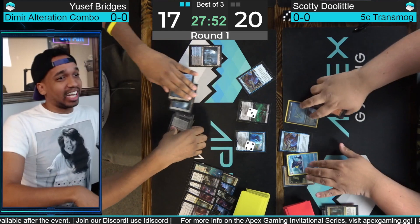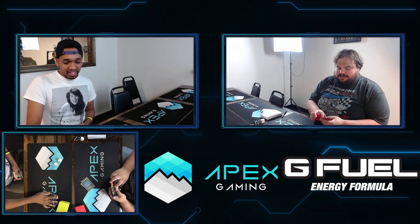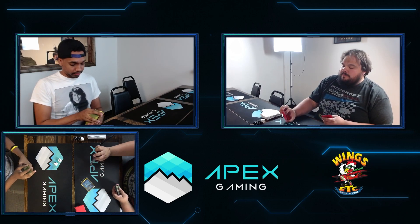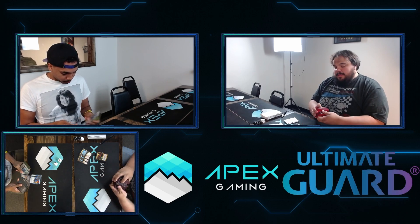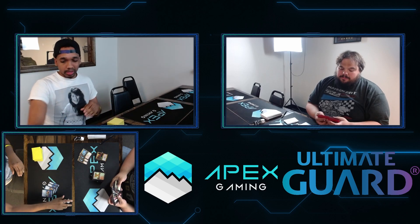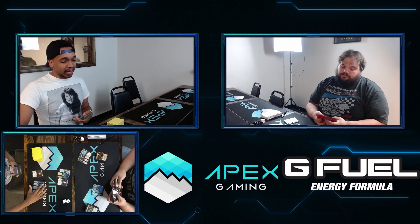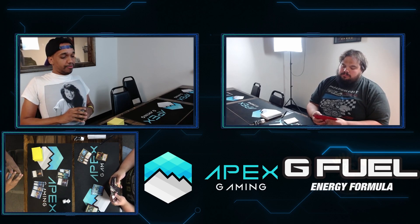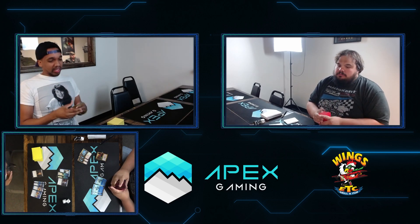The Metamorphic Alteration plus Archfiend of the Dross combo seems pretty good. Doolittle's deck just wasn't really able to pressure Bridges, and the Transmogrify is really difficult to resolve against a deck with a bunch of spot removal and counterspells. It was literally just Thought Seizes, Thought Seizes, removal, removal, removal — and eventually Doolittle ran out of stuff. Then oh, I peeled Archfiend of the Dross; I already had Metamorphic Alteration; you're dead. To be fair, Doolittle did flood in game two, but his deck doesn't have much card advantage if he can't resolve Transmogrify into Atraxa. Flooding is very likely in a deck with a ton of mana sources and cards like Birth of Meletis or Fires of Invention that are poor draws late.